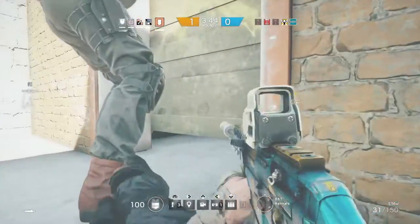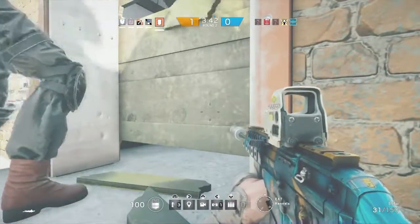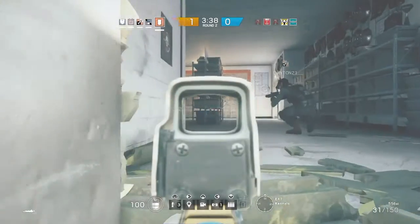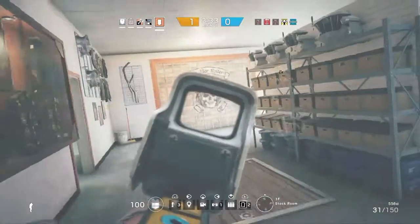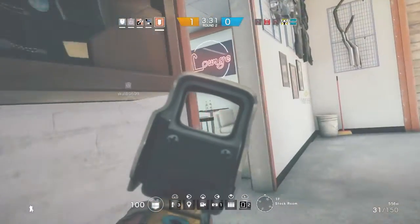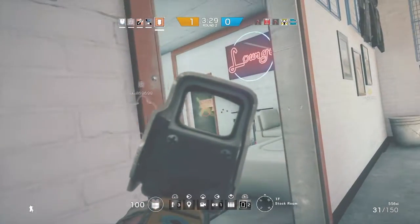That triangular sign on the screen that says 'Secure' is where you have to head to, but you've got to be careful because they do have traps on the floor and lasers from door hinges — if you pass them they will blow you up, so you have to be careful with every step.